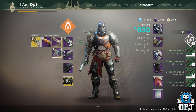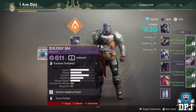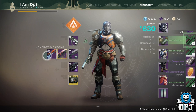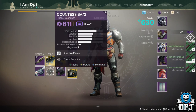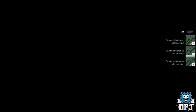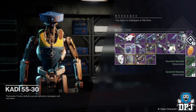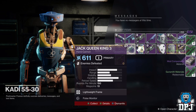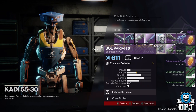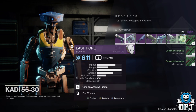Once you are done, rinse and repeat. At the end of the day it's only shards you are losing but you are gaining so much more in terms of materials you will need. I worked it out — not including gunsmith engrams — and I believe I was getting around 70 to 80% of my shards back every single time, which I'd say is probably the average for everybody doing this. Keep going until you are at the limit of shards you want to keep.